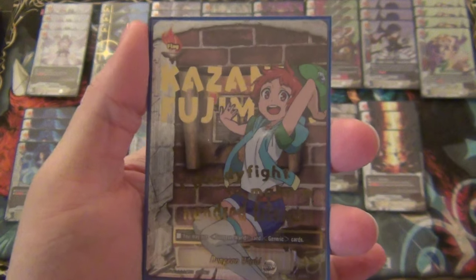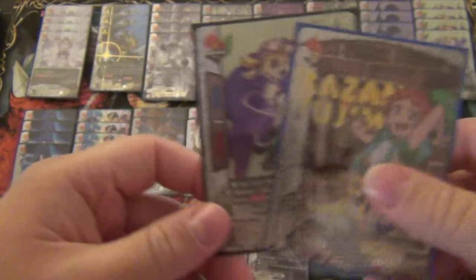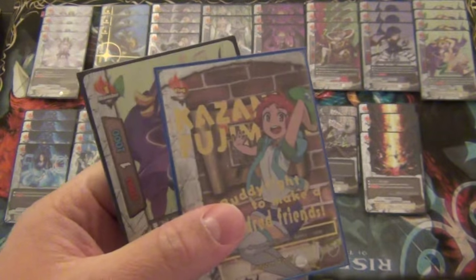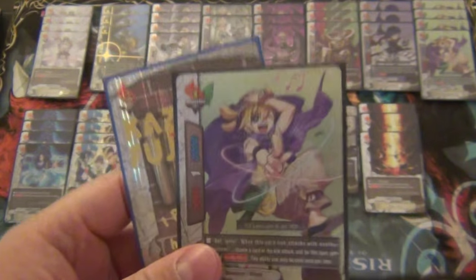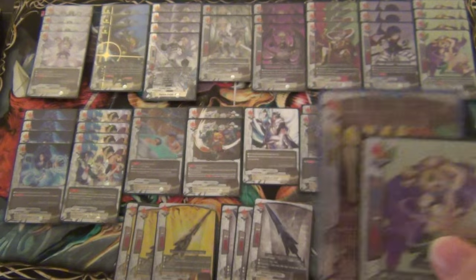What's up Future Fighters? ZackZack here. I got a deck profile for you guys. This deck profile is featuring Dungeon World and it's an adventurer focused build. This is the updated set from Assault of the Omni Lords and the build is primarily adventurers now. You can still do hybrid but the first take on the Dungeon World deck that I wanted to build was adventurers.